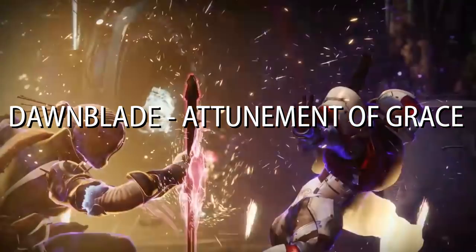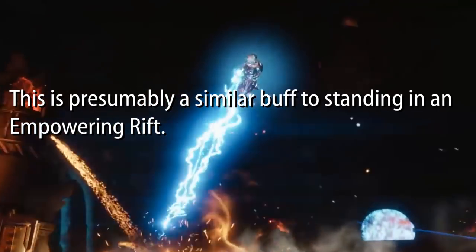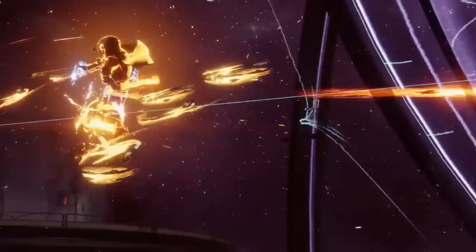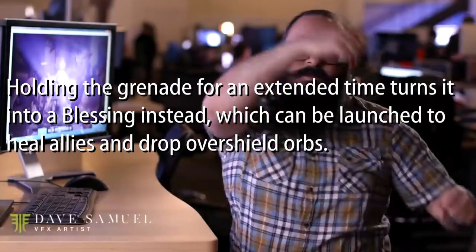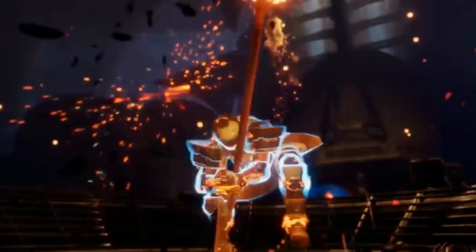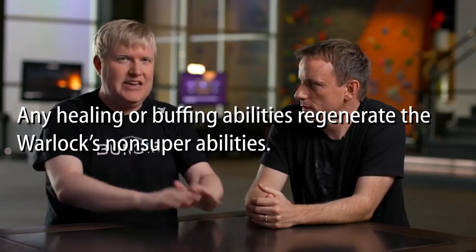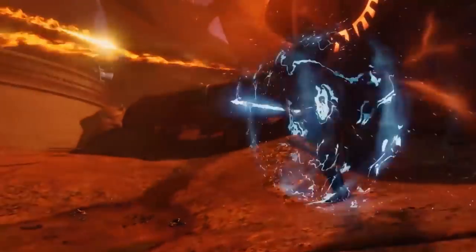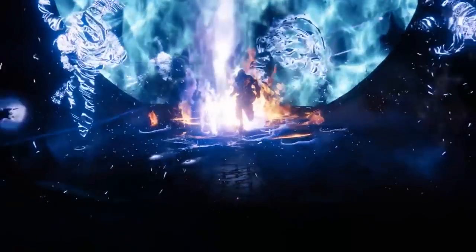Dawnblade — Attunement of Grace. The Dawnblade's melee ability burns enemies and buffs allies, presumably a similar buff to standing in an Empowering Rift. Holding the grenade for an extended time turns it into a blessing instead, which can be launched to heal allies and drop overshield orbs. Any healing or buffing abilities regenerate the Warlock's non-super abilities — so the more healing and buffing you do, the more you get your grenade and melee back.